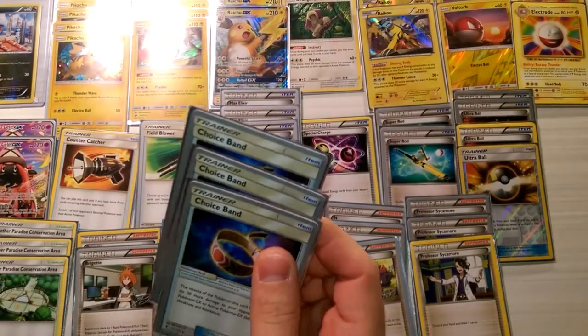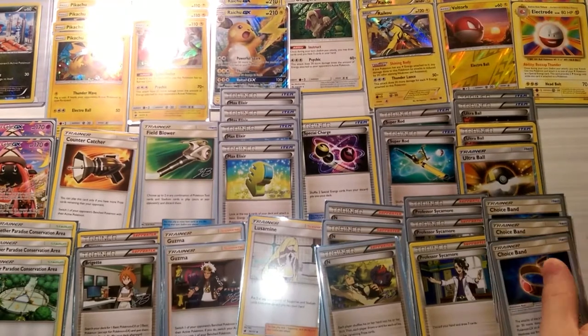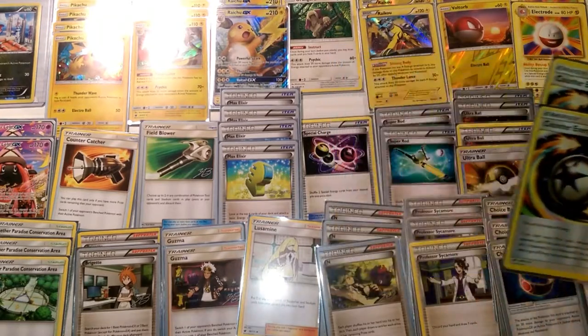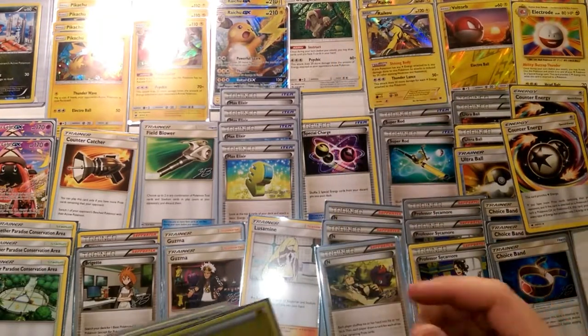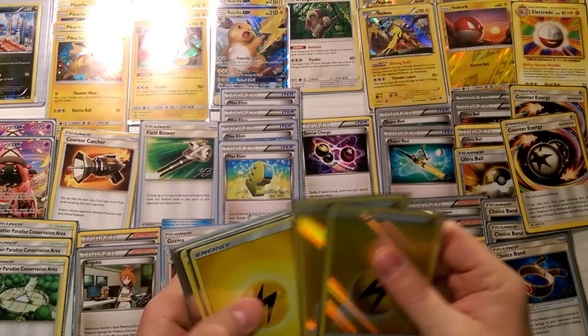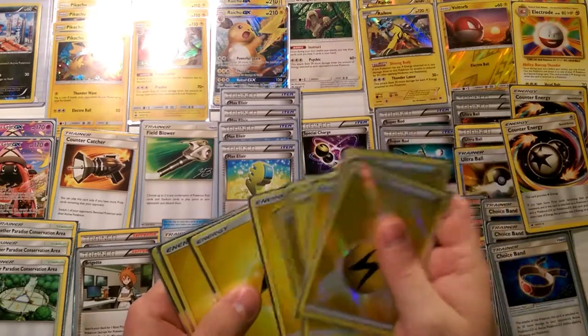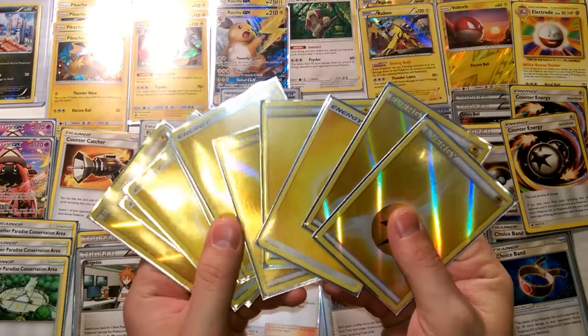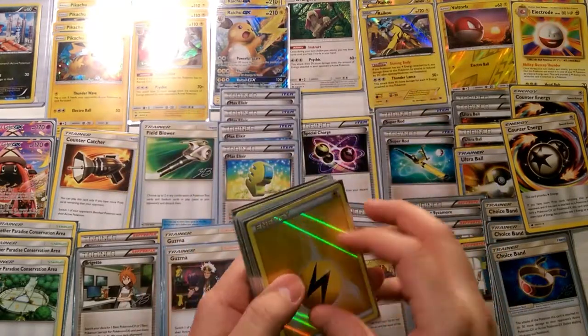We're playing three Choice Bands for those extra numbers against everything. We're playing two Counter Energies — I wish I was playing four but two is all I could find in my collection, so I've got to figure out where I left the other ones. And then we have ten Lightning Energies to finish off the deck so that Max Elixir can work.